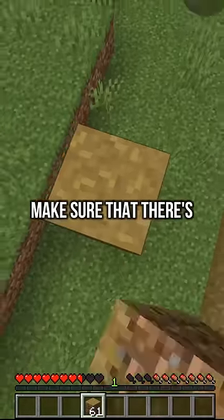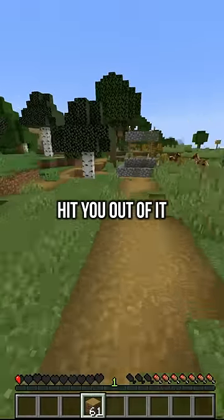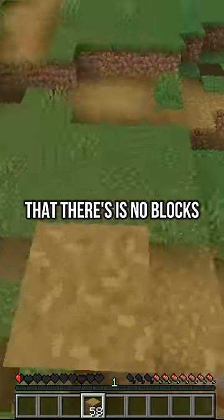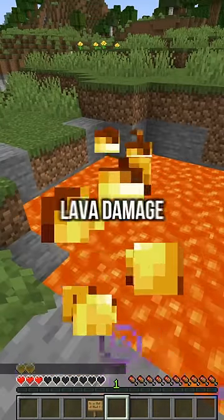When you are trying to get iron from the iron golem, make sure there's not a block on the side of your free block tower, because the iron golem can climb it and then hit you out of it. Make sure there are no blocks and then successfully get the iron.